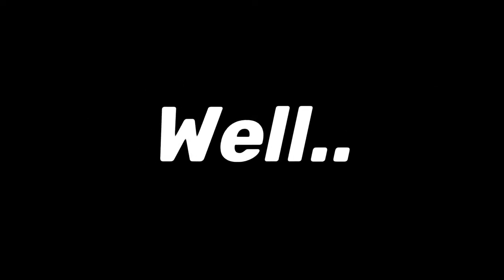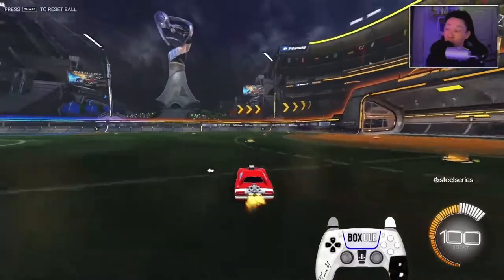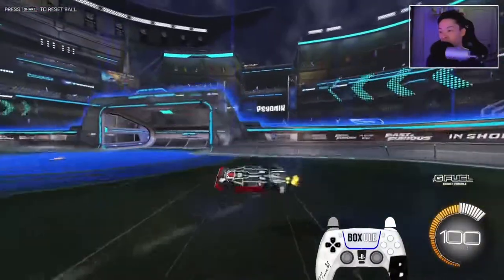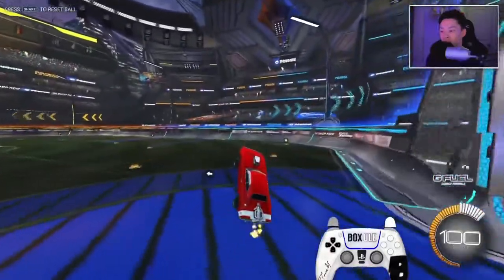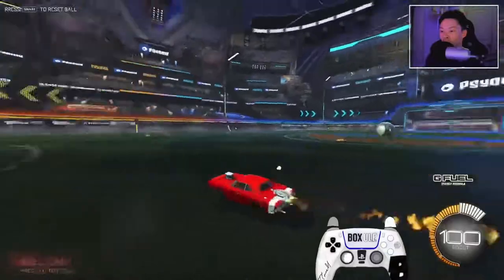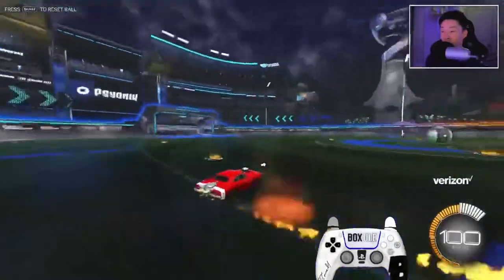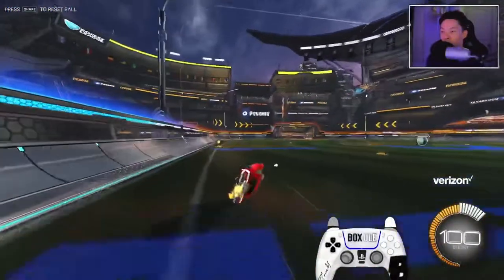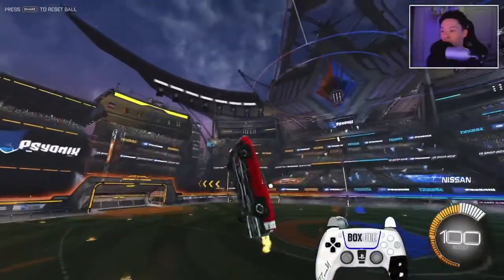Why is power sliding important? Without power sliding, our car just makes those wide motions whenever we try and turn. And with that, we can never actually fully square up to the ball and make sure that our nose is pointing at it. So using power slide allows us to make these sharp turns and aim our nose at the ball when we need it to, so we have more accurate shots and be more accurate when hitting the ball.